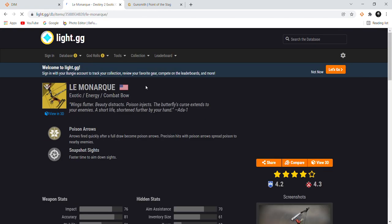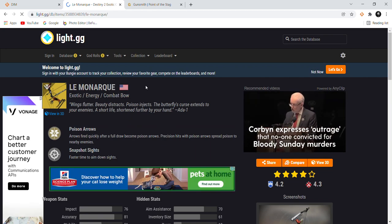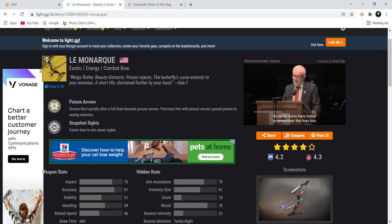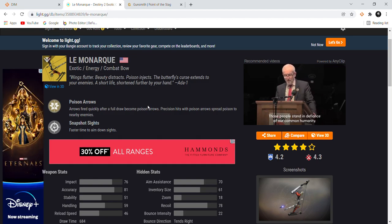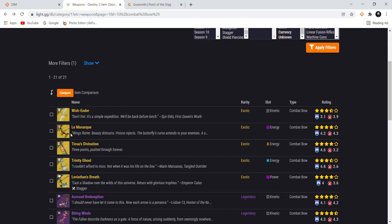Le Monarque could be number one in the exotic slot — it'll be between this and Taikō's. We already know the poison arrows work well against Overload champions. The poison damage will count as anti-barrier rounds. My prediction is that even on grandmaster, the poison will one-shot the shield off an anti-barrier champion. Even if you're not actively hitting the champion, the poison will slowly take down their shield — Le Monarque is going to be insane.